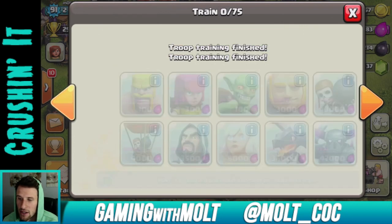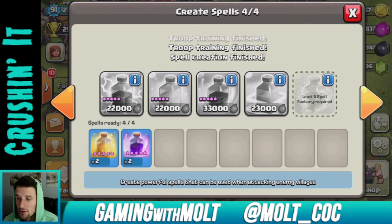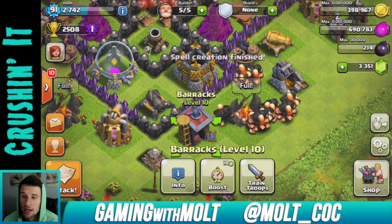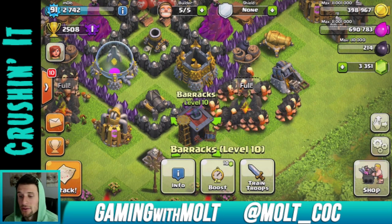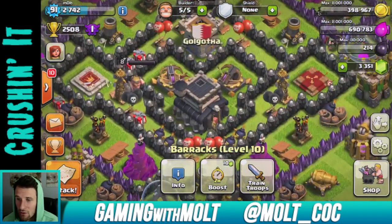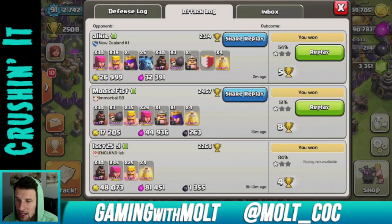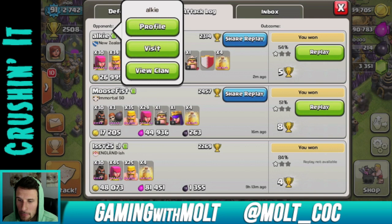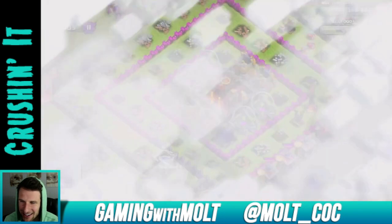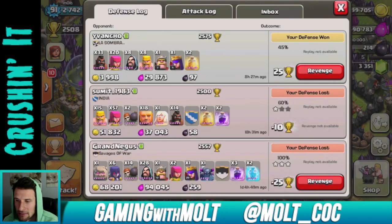One thing I think the cloak of invisibility will be good for is if your archer queen is targeted by say an earthquake spell or something — if you activate it at the right time, you can make her invisible and the attacker's targeting will switch to your golem or something else. I think that'll help it out a lot. Let me check my attack log real quick.